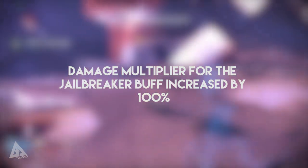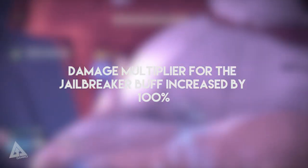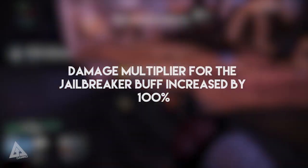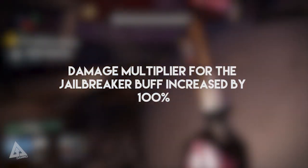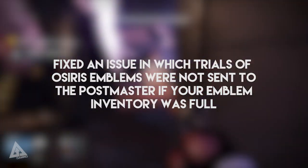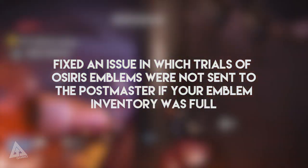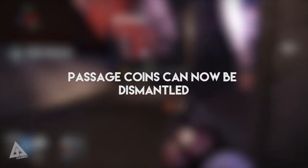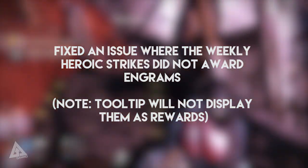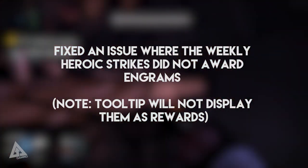Last week a lot of people had trouble with the Quadron fight — trying to break out of the containment bubbles even with the Jailbreaker buff was extremely difficult and heavily relied on having the right type of weapon. This should now make that a lot more manageable. Moving over to the Trials of Osiris: they fixed an issue in which Trials of Osiris emblems were not sent to the Postmaster if your emblem inventory was full, and Passage Coins can now be dismantled. For the Weekly Heroic, they fixed an issue where Weekly Heroic Strikes did not award Engrams — though note the tooltip will not display them as rewards.